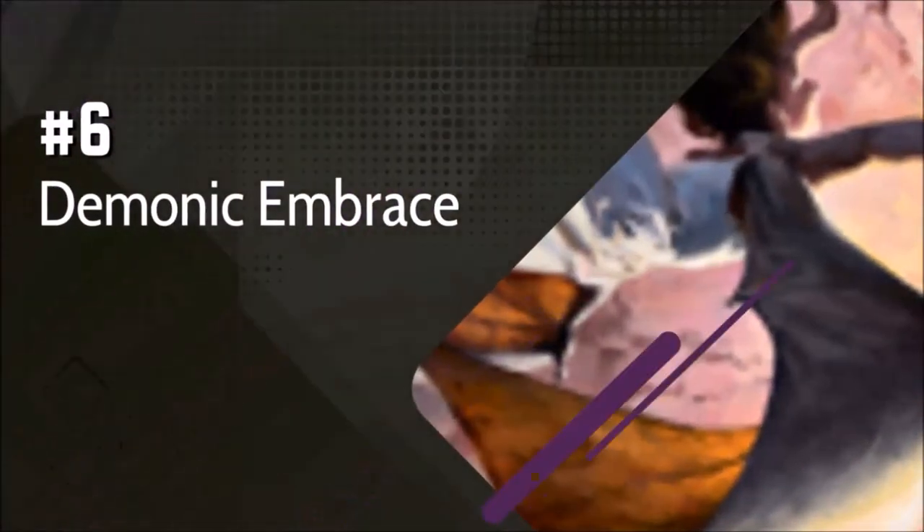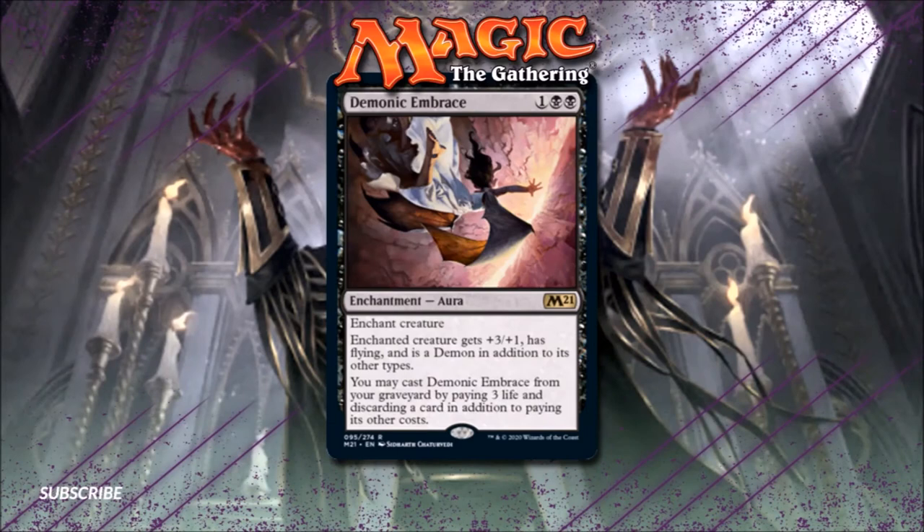Number 6: Demonic Embrace. I'm always a fan of auras that can recur themselves, and Demonic Embrace looks to be a strong addition to this list. A +3 power buff and added flying is no joke, and this aura will make it pretty easy for most any creature to pressure opposing Oathbreakers and life totals alike. Paying 3 life and discarding a card is a very real cost for recurring this card, which is why it isn't higher on the list. However, there are certainly Oathbreaker lists out there that are able and willing to pay that kind of cost for this kind of effect.